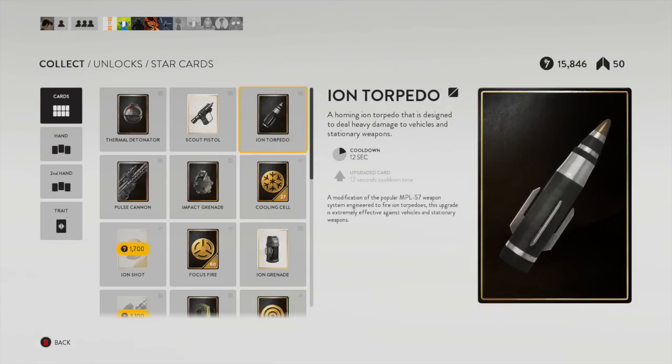Next up is the ion torpedo. In certain game modes this item is a beast — mainly walker assault. Specifically playing walker assault on the rebel side, this thing can fire at walkers, both the AT-AT and the AT-ST. So this item will be contributing extra damage during the walker damage phases.